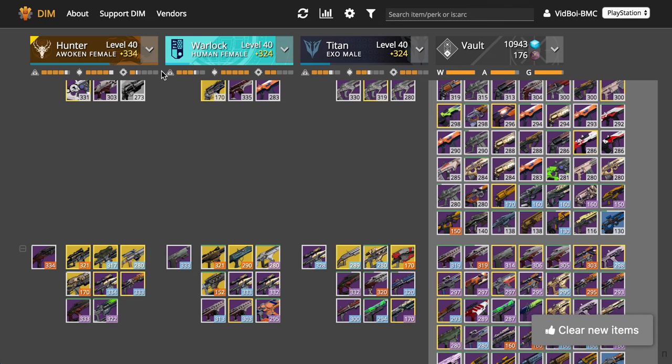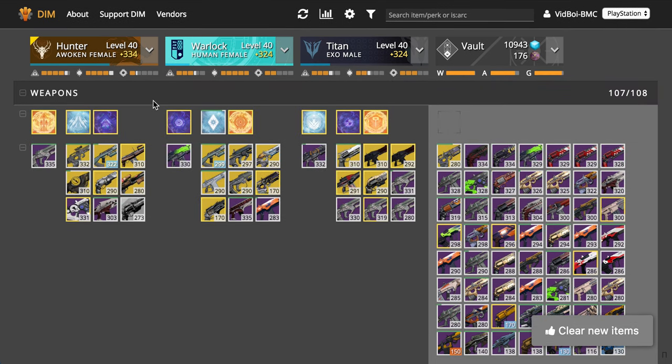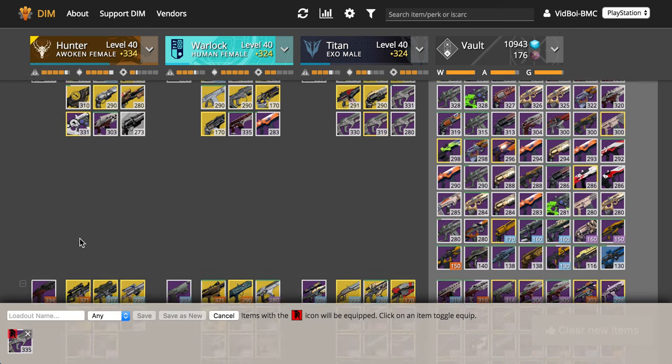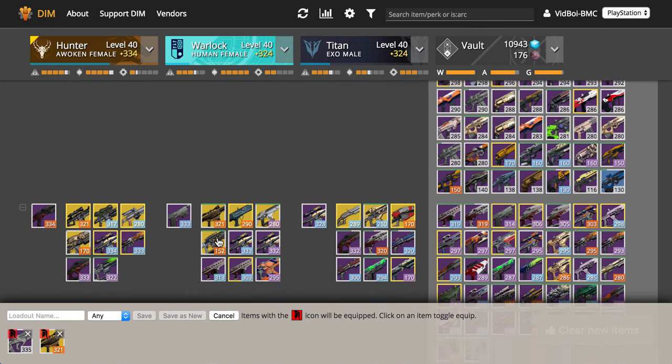But back here we have our normal loadouts, which can do anything. So you just grab this dropdown menu, you click create loadout, and then you just click on anything you want.